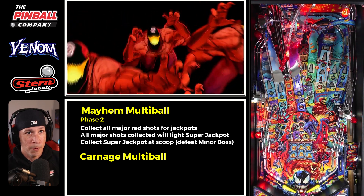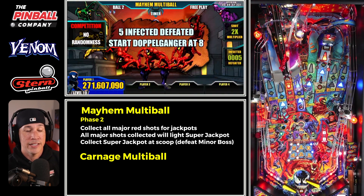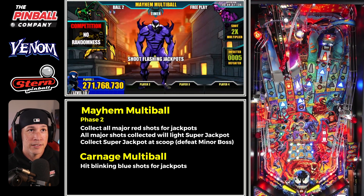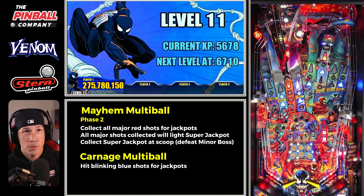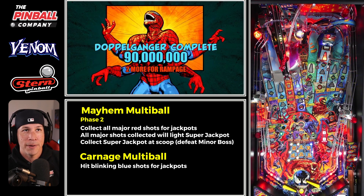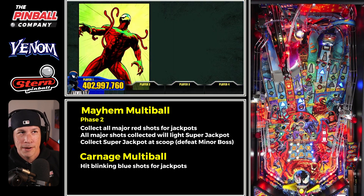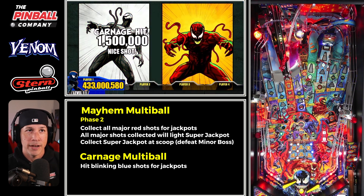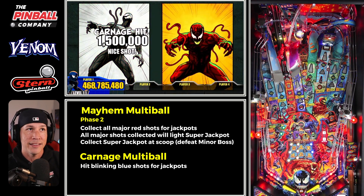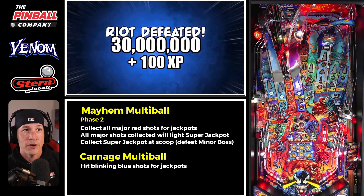Here's where the points start stacking up. The blue triangles around the playfield are your carnage jackpots; red lights represent your mayhem jackpot. My super jackpot for mayhem is lit at the scoop. I'm not really worried about it because I know my doppelganger is coming up — I just hit it right there from hitting plenty of infected targets. That's located at the left horseshoe, so we definitely need that. Now I can start hitting all the other shots.